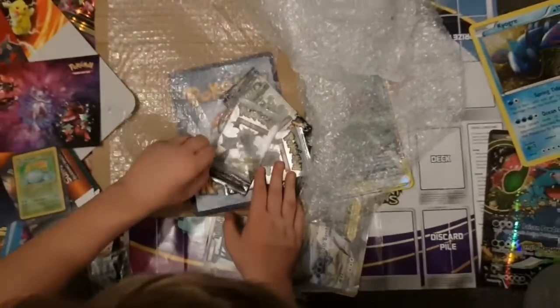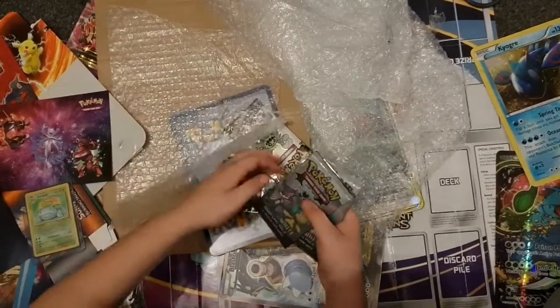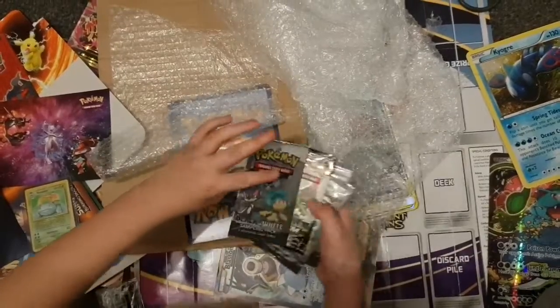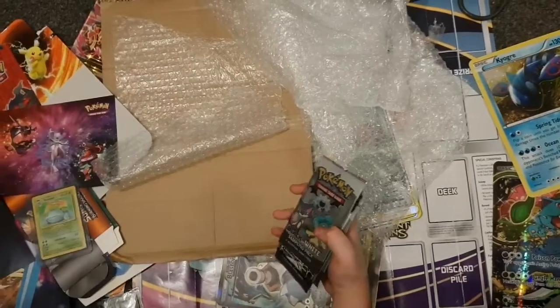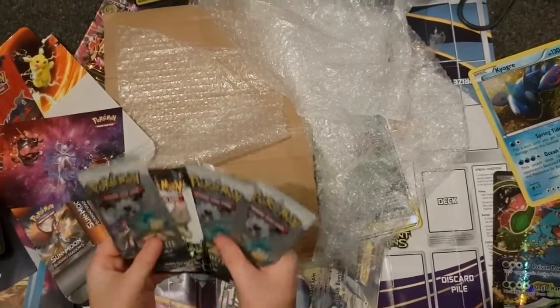We've got Black and White sampling packs, another Black and White sampling pack, a Sun and Moon Celestial Storm sampling pack, and a full-art Charizard EX jumbo card! Putting the Venusaur at the back, we have these four packs — let's crack them open.